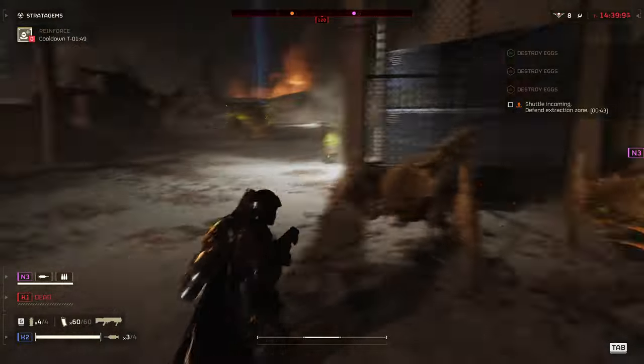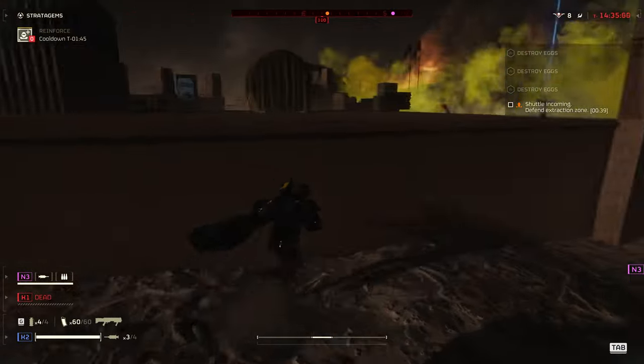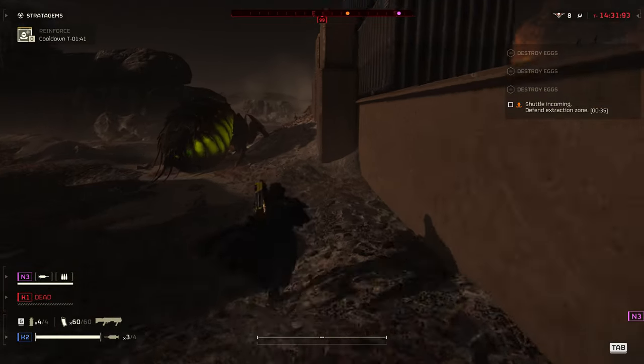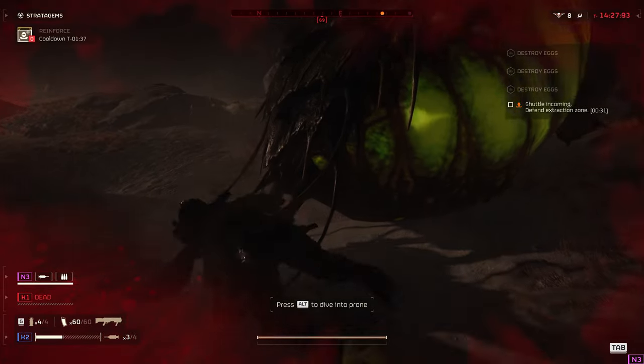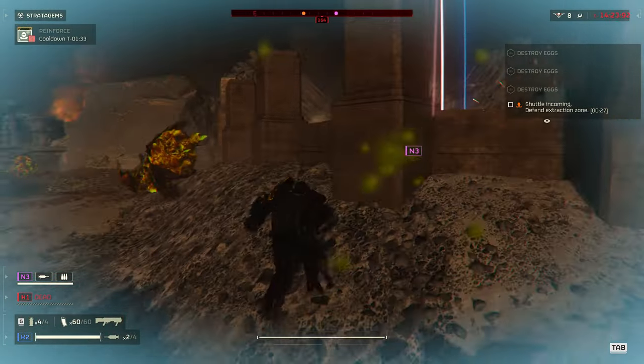A suitable marksman can likely place some accurate shots through the gaps in the armoured plates, or I would recommend that your teammate simply flank the creature and put it down. If neither of those are options available to you, then something that can penetrate armour will do the job just fine. A grenade launcher, for example.